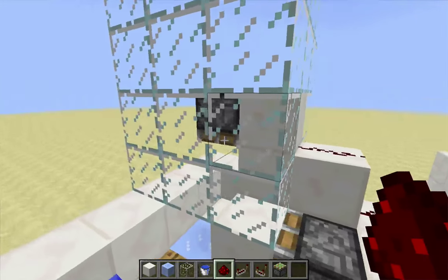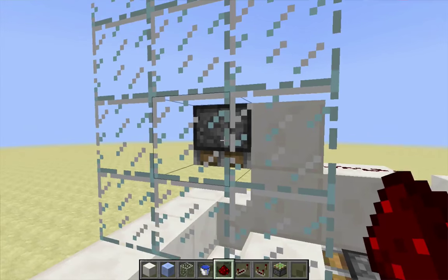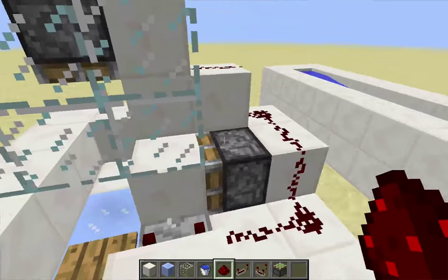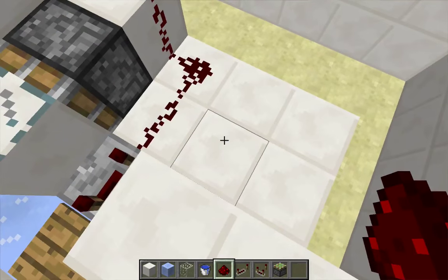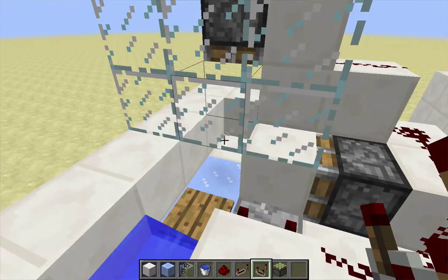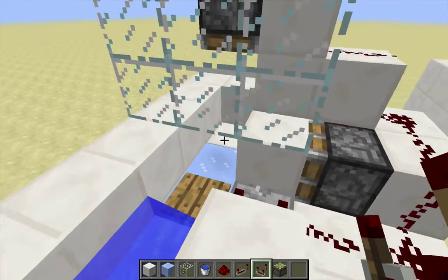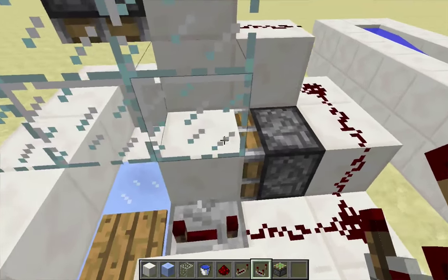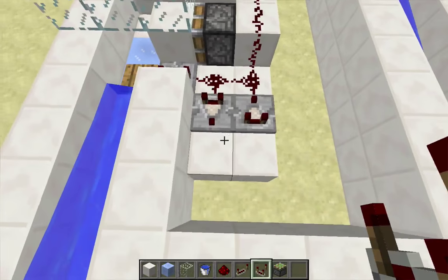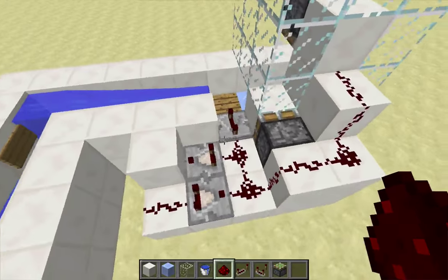The piston needs to stay extended long enough for the item to go up through the stem before it gets retracted. Otherwise it will just shoot out the top as if it was pushed up by a piston. That means the signal needs to last at least 10 redstone ticks. So I'm going to add a pulse extender here — just a fader pulse extender. It's a little bit overkill and longer than 10 redstone ticks, but it's good enough.